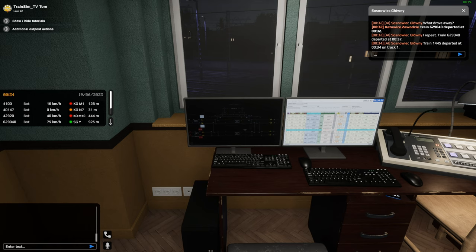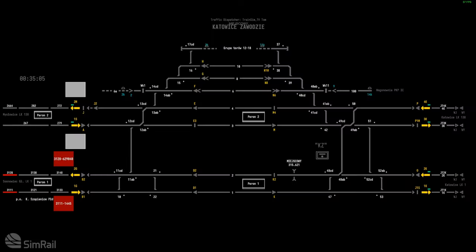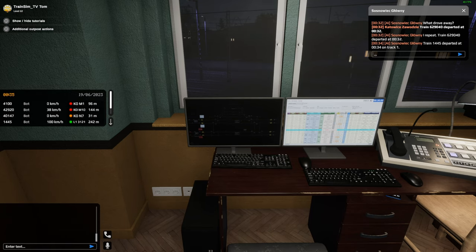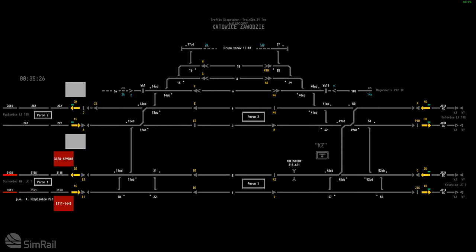The AI box at Sosnowiec Glowny has informed me that train 1445 has just departed at 00:34 on track one, so he's on his way. You can see now he's just appeared on my diagram on the bottom left. We're going to double check what track we need to send him on. Line number one is where he's going to be going — always check this, it'll tell you where it's going.